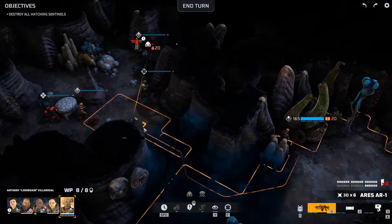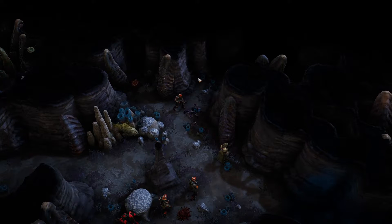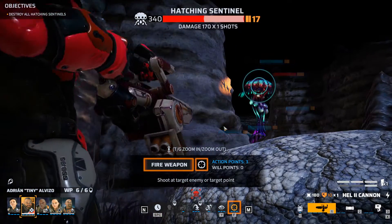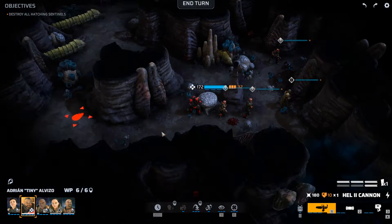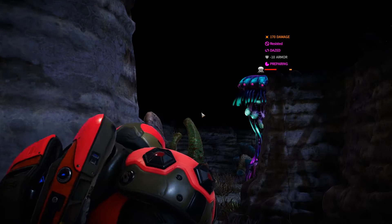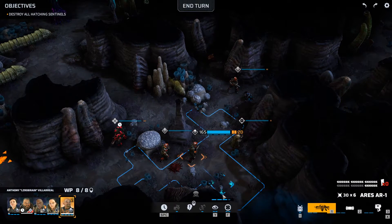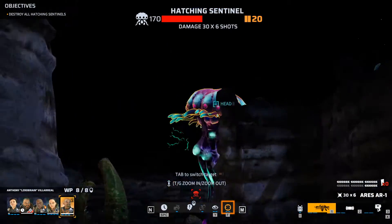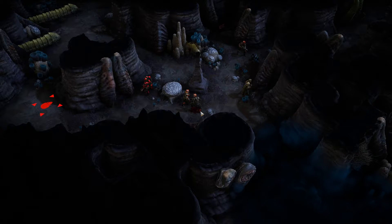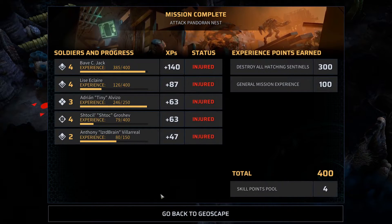Bring the heavy in here and then we will destroy the hatchery next turn — that's my plan. Worst case scenario we will get grenaded, but it seems like we are on top of things here. Nice one — minus 10 armor, that will prove useful. Nice, every single shot hit. Okay, it was only two of these. So everyone will be happy with us now, I think. Not a lot of experience though.